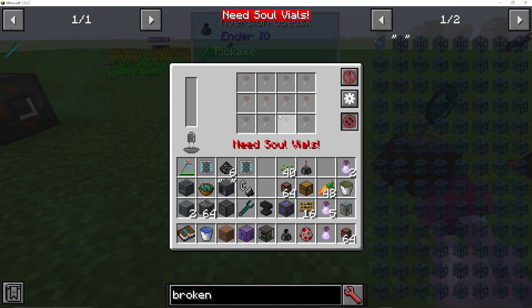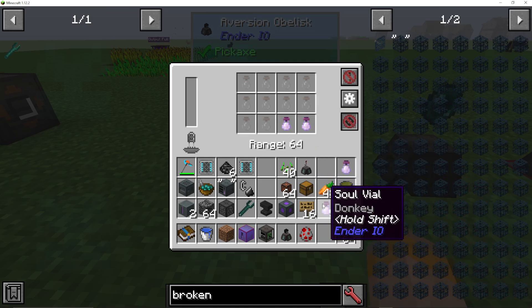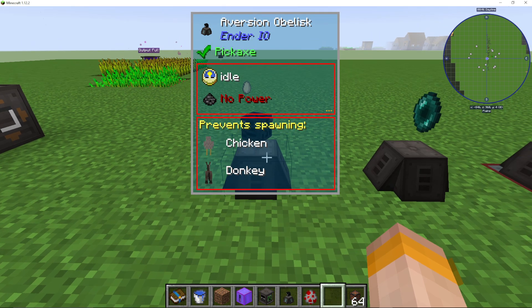Basically, the soul vials you put in here will stop those animals or mobs from actually spawning. So if I put a donkey vial and a chicken vial, neither donkeys nor chickens will be able to spawn within this area. This is really good if you want to prevent zombies, skeletons, endermen, or other mobs from spawning in your base. We can do 12 different mobs. As I hover over it, you can see chicken and donkey are prevented from spawning.